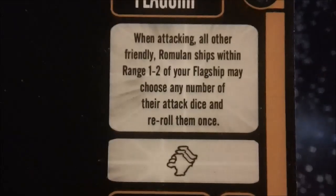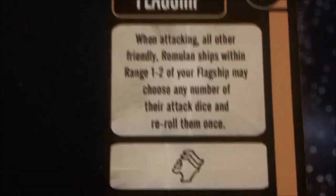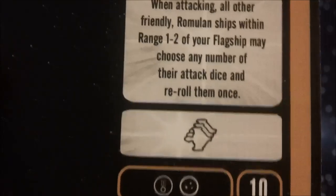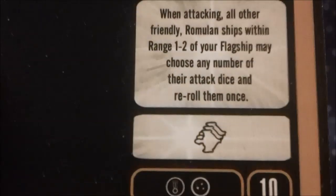The flagship ability for ships with friendly ships within range 1-2 to be able to re-roll their attack dice once — once I started taking this I stopped taking my tactical officers, because I wasn't bothering to get the target lock for two re-rolls when I was getting one re-roll for free anyway. That let me use my actions on other things.